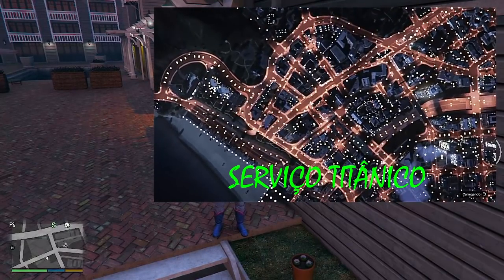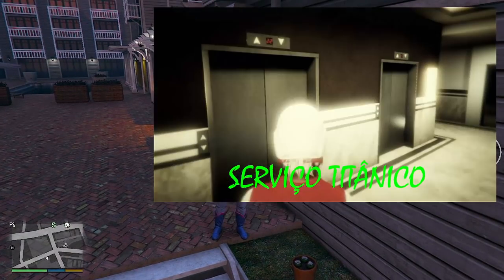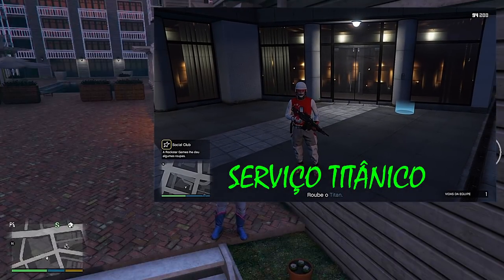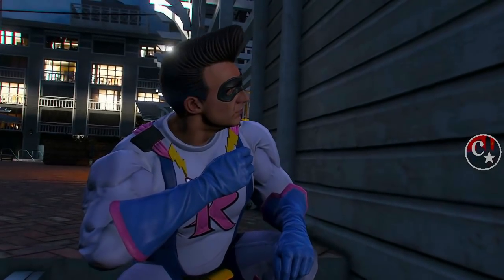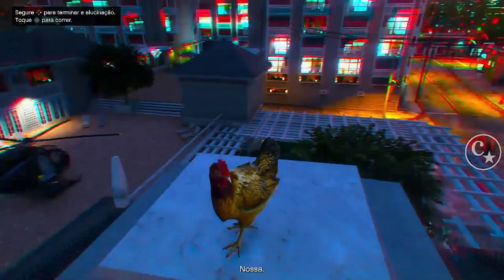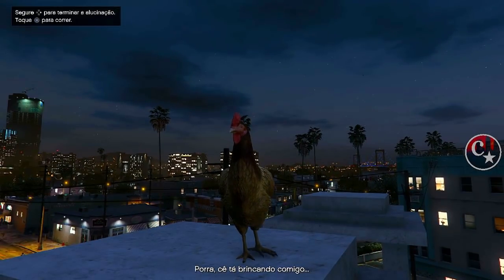Acho que qualquer serviço da Rockstar vai dar certo, mas vamos fazer aqui com o serviço titânico. Ele vai colocar para jogar o serviço titânico, e assim que estiver dentro do serviço titânico, ele me avisa. Ele já está lá prontinho. E aqui a gente vai comer o peiote — setinha da direita — vai dar a alucinação. A gente aguarda alguns segundos e novamente segura a setinha da direita para desfazer esta alucinação.